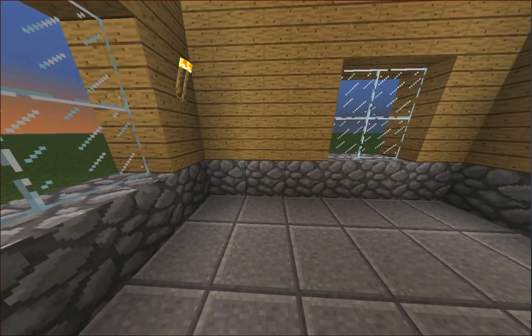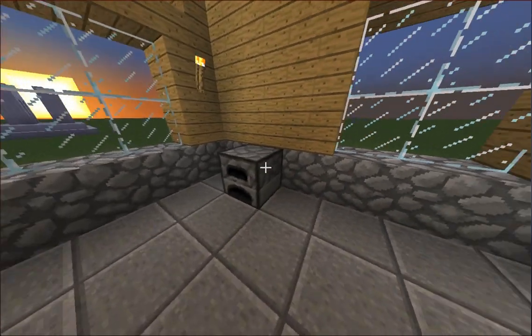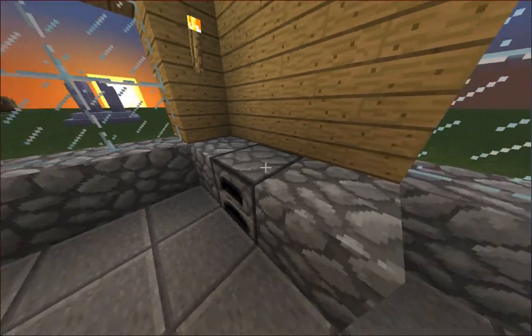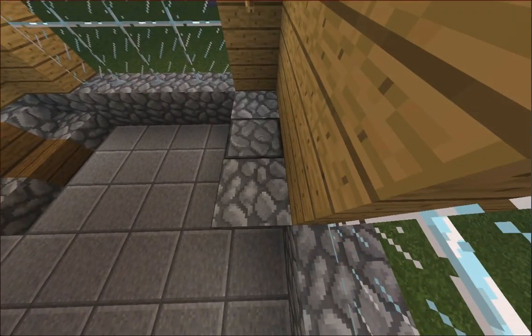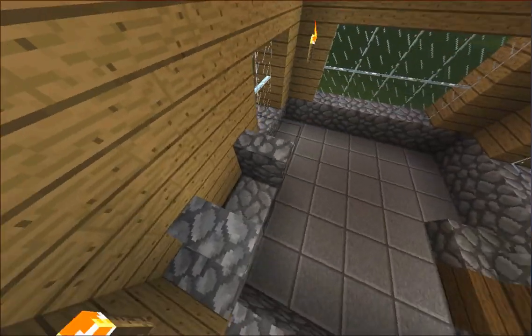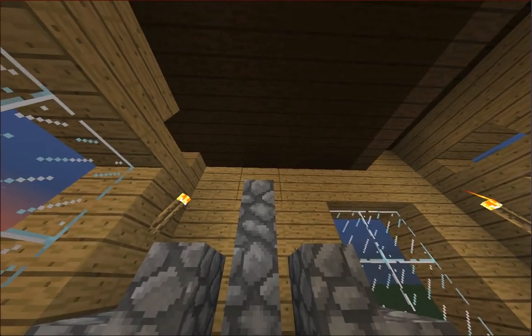The next thing we're going to do is make a furnace, but we're going to make it more fancy. What you've got to do is place a cobblestone block on either side of the furnace. Then take a cobblestone stair, place it here, and place it here. And we're going to take cobblestone walls and build up from here.